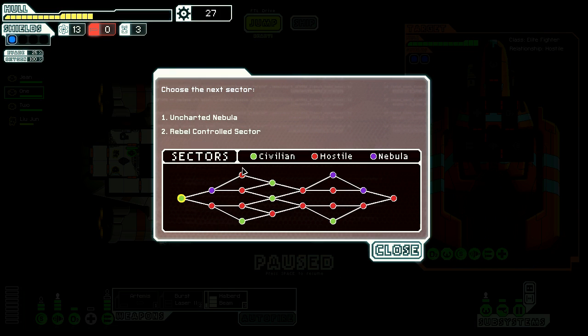Here's the sector map - this is the first time we've got here. We have three different types of sectors you have to advance through. Civilian sectors are green, hostile sectors are red, and nebulas are purple. Unfortunately we don't have any civilian sectors to jump through. If we go this way we're guaranteed to have the next one be hostile. If we go this way it's hostile but we'll have a civilian waypoint to jump to in the meantime. If we go this way we've got two hostiles in a row. If we go to the nebula we can go one hostile, one civilian - or one hostile, one civilian, one hostile, one civilian. I think the safest way - not that it really matters because we're probably going to die in this next sector - is to go to the nebula. We'll go to the uncharted nebula.